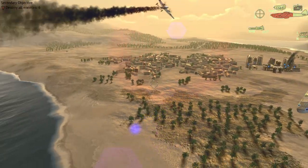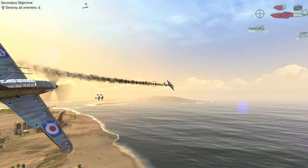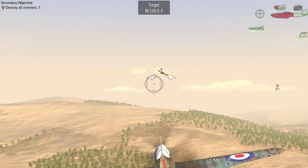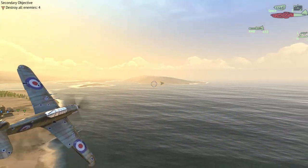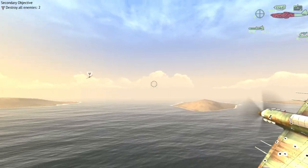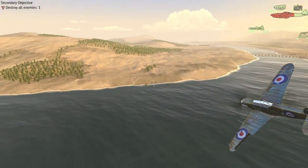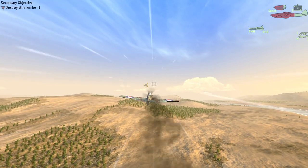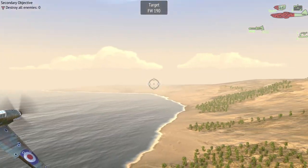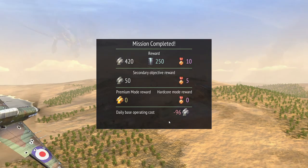We'll use the maneuverability to our advantage. Almost collided there — that would fail the mission instantly. Fighter down. Taking damage — I'm just going to take some hits. Now we're just flying circles around each other. One more plane — let's do it. Got him. That was over $100 in extra damage and we only got 50, but that's alright — it's those prestige points. They help out a lot and will reduce costs eventually.